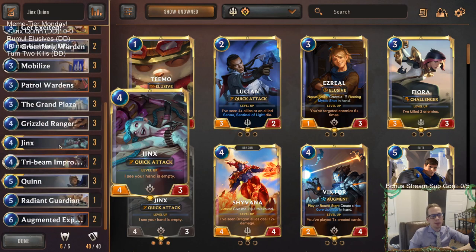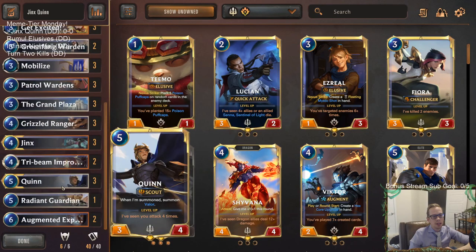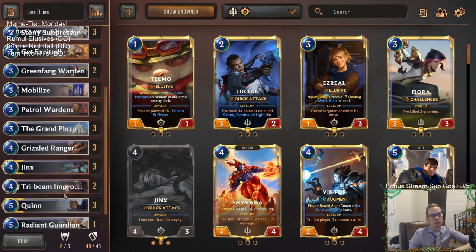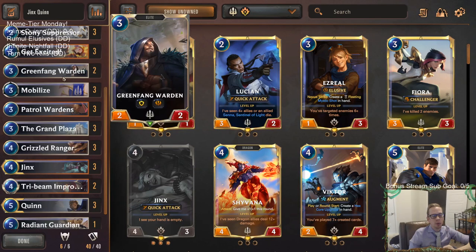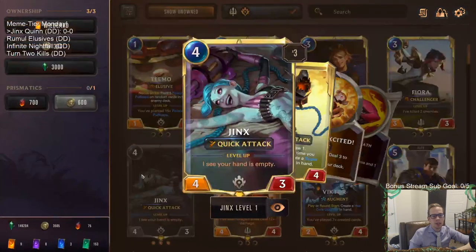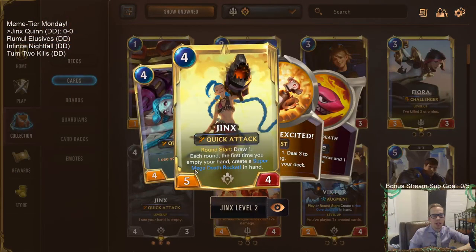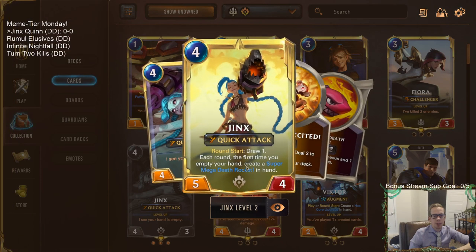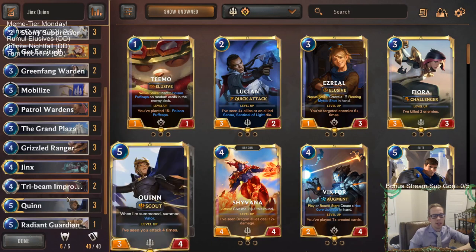We have our champions Jinx and Quinn. With Quinn we're going to want to attack multiple times for leveling up, and we have Grand Plaza to go along with Quinn plus some extra scouts like Grizzled Ranger and Green Fang Warden. Jinx is going to be probably the most important card — we really want to empty our hand to level up Jinx so we can make those Super Mega Death Rockets.